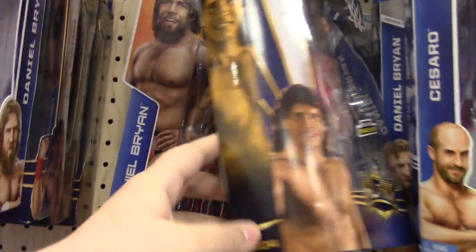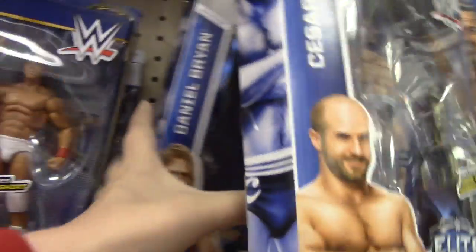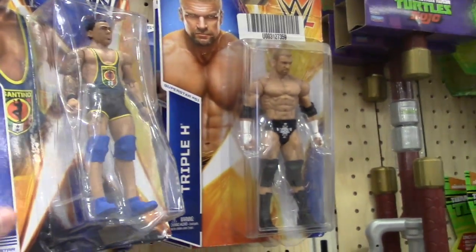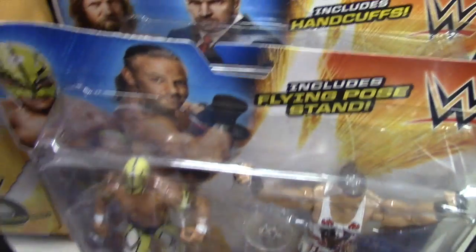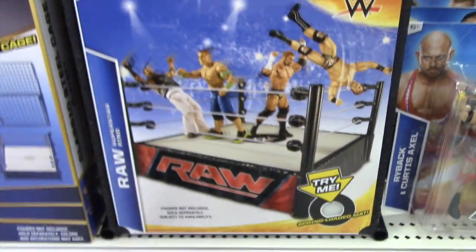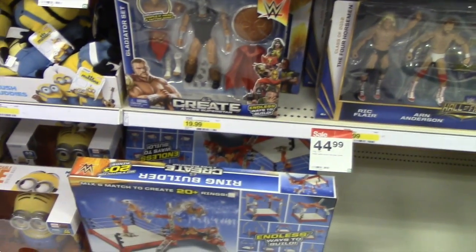Tito Santana again, a basic Daniel Bryan, more Cody Rhodes and Daniel Bryans, a Cesaro which I already have, more Daniel Bryan, basic Santino, basic Triple H. Sorry about all the kids screaming. Bray Wyatt, Christian, Bray Wyatt, and then of course the two packs of Curtis Axel and Ryback, RVD and Rey Mysterio, Daniel Bryan and Triple H, and then the yellow SummerSlam, and of course the Hall of Fame steel cage.